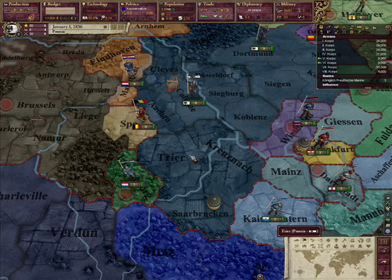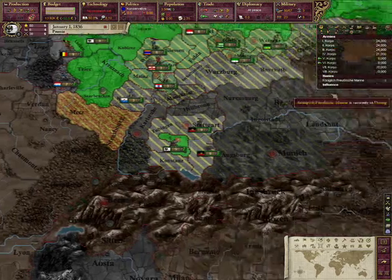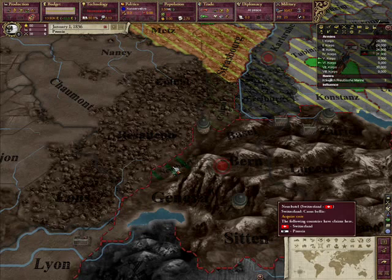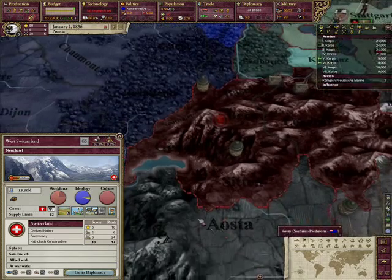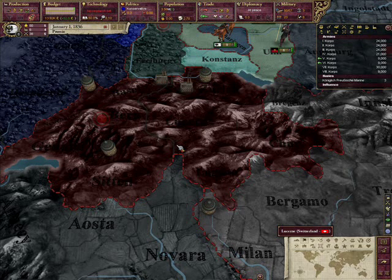Another oddity about forming Germany is that Prussia itself starts with a core on Neuchâtel in Switzerland. The problem is that Neuchâtel is in the capital state of Switzerland. But the upside is that Sardinia-Piedmont very often tries to attack Switzerland early in the game, and if France joins them, that's a truce they can't break out of — so that opens up a very good possibility of being able to outright annex Switzerland if they're beat down enough.